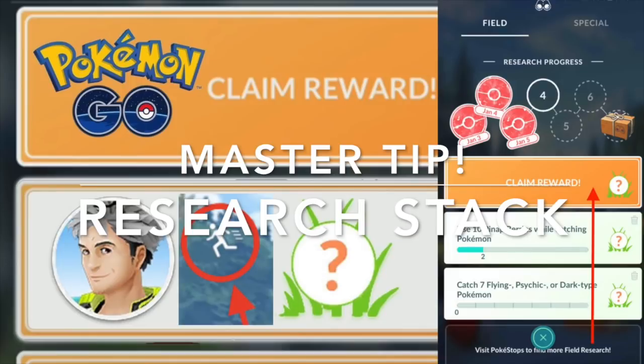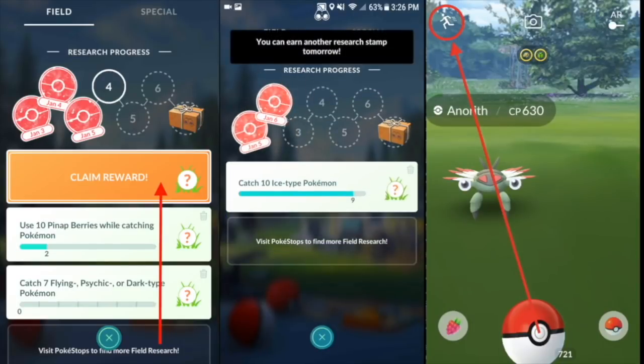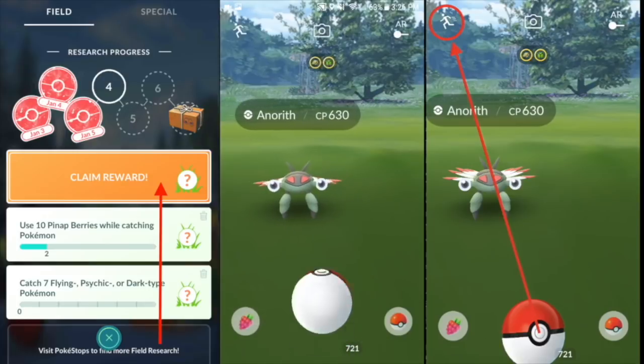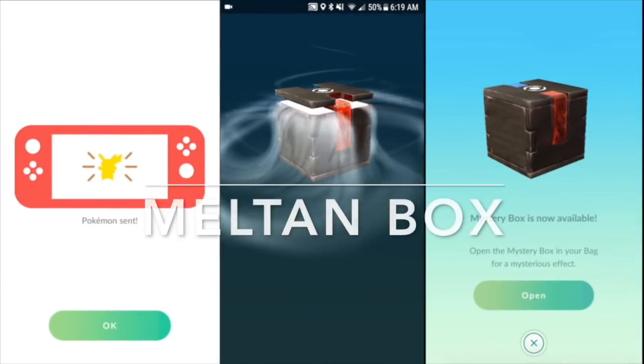Here's a tip for research tasks: by not claiming a Pokemon right away, you can stack them and catch them all at the same time. You can stack up to 99 Pokemon. When you go to claim your research Pokemon, just run away from it and it'll appear at the top of your stack. Remember, research Pokemon have a 100% catch rate.